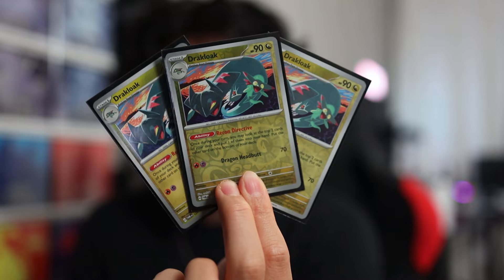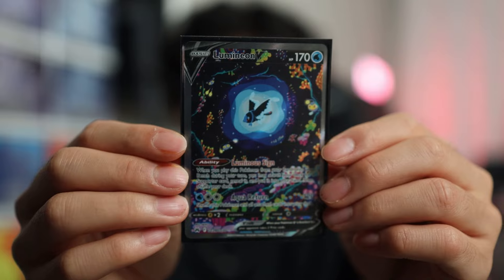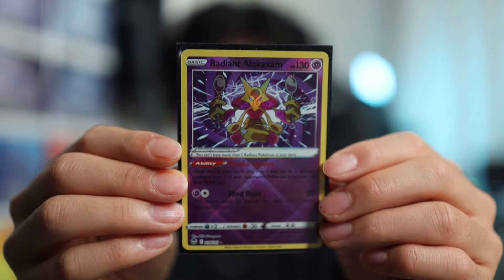For the Pokemon, you have 4 Dreepy, 3 Dracloak, 3 Dragapult EX, 2 Pidgey, 2 Pidgeot EX, 1 Rotom V, 1 Lumineon V, 1 Manaphy, and 1 Radiant Alakazam.